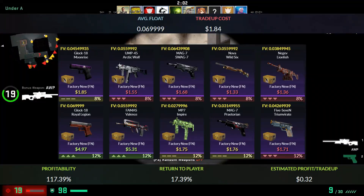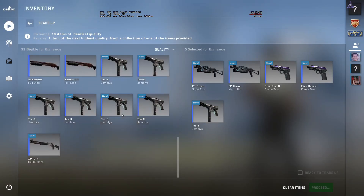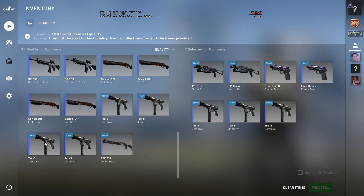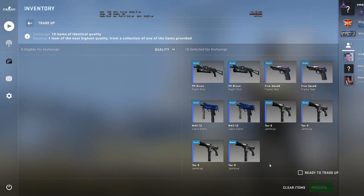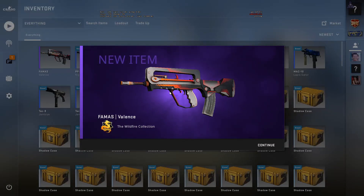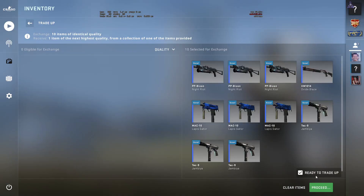Now that we have the inputs for this trade up, let's try this one out. We have 20 inputs so we can do two trade ups. You can see here that I have 6 minimal wear wildfire skins and 4 factory new clutch skins. Let's hope to get a profit here. Yes, we got a Famas Valence! That is a very large profit, so that is really nice.